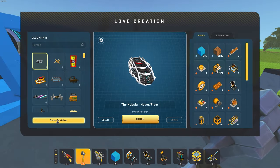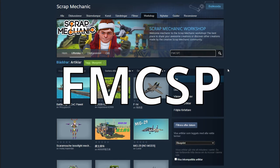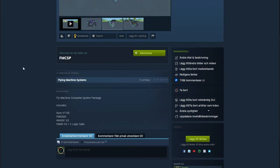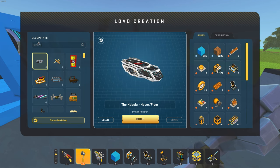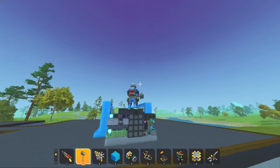When you've done that we have all the thrusters needed for a working flying machine. Now you can go into the Steam Workshop, search for FMC SP and then you should see it. It contains everything you need to make a flying machine. Press subscribe and you should have it — it fits perfectly.